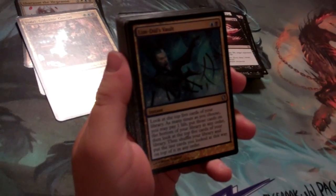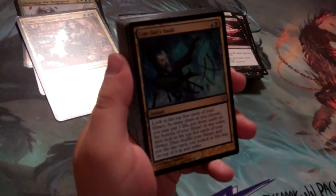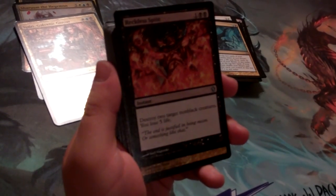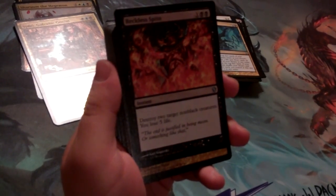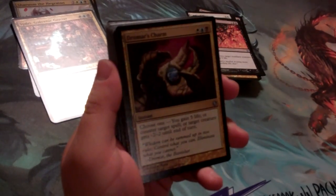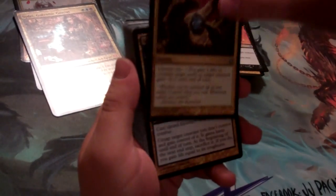Look at the top 5 cards in your library — do that as many times as you want until you find the 5 you want, put them on top in any order, and you're good to go. Reckless Spite is a reprint with new art — destroy two target non-black creatures, lose 5 life. Dromar's Charm also has new art — gain 5 life, counter target spell, or target creature gets -2/-2 until end of turn.